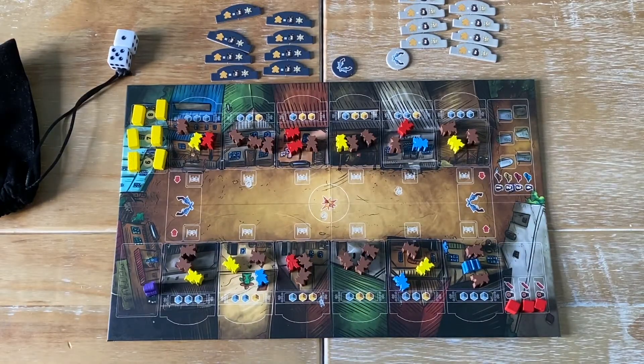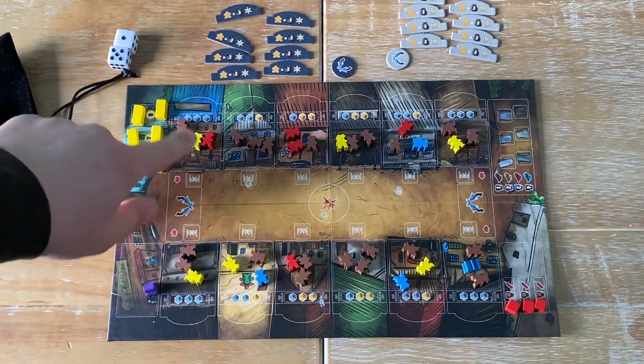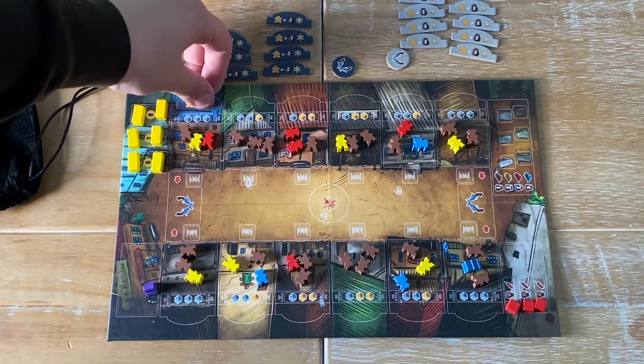Hello, welcome to a Zatu review. Here we are reviewing A Fistful of Meeples. The game is set up for two players with three meeples placed randomly in each building. Each player will then choose one of the corner buildings.